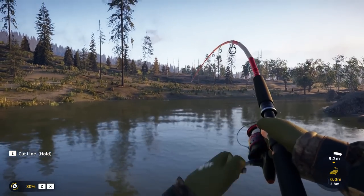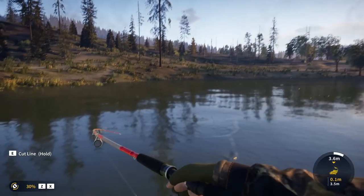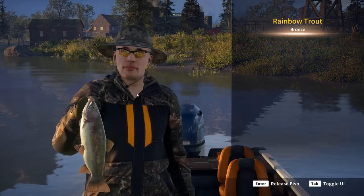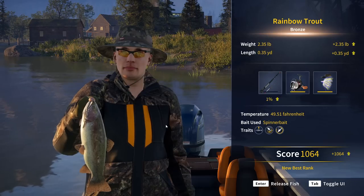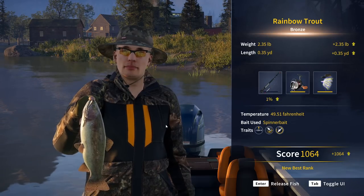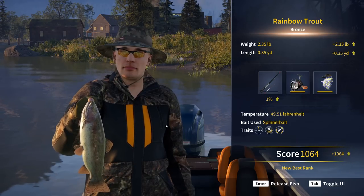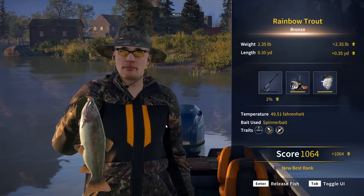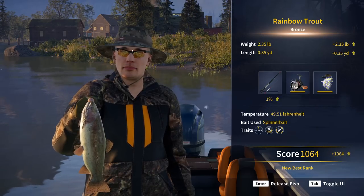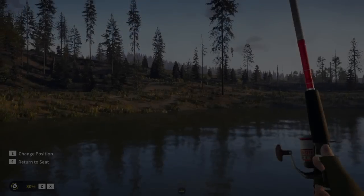Something just surfaced — it looked like maybe a smallmouth bass — but at the same time we hooked what I think is a rainbow trout. It was a little bronze. By the way, you can see we got this coat, which you can't buy. Apparently it's something you just unlock as you go. The weird thing is it never showed that we unlocked it — it just appeared in the inventory — and I decided to run with it. Not sure about our sunglasses choice today, so that may change.